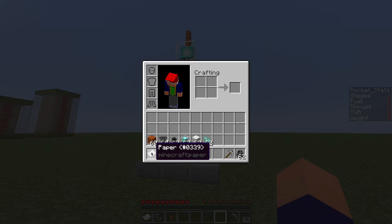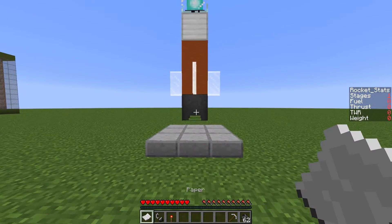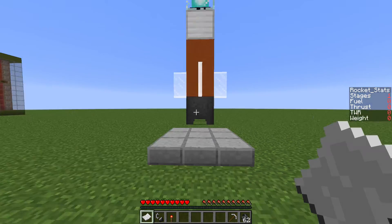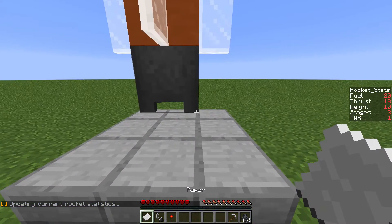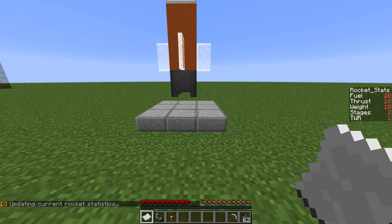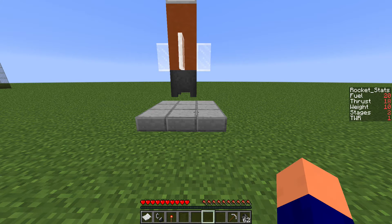The paper is basically your report card. Once you have set up your rocket, you can see on the right all the stats — it still says it has 0 fuel, 0 thrust, 0 weight. You're going to want to trigger a reset by throwing a piece of paper. It will update all the stats on the right. You can see it now has 20 fuel, 18 thrust, 10 weight, 2 stages, and a thrust-to-weight ratio of 1.